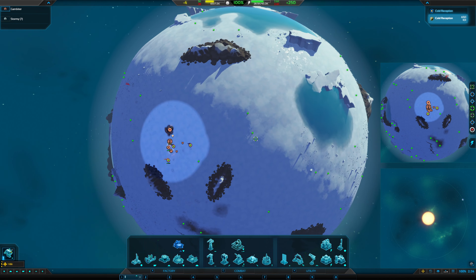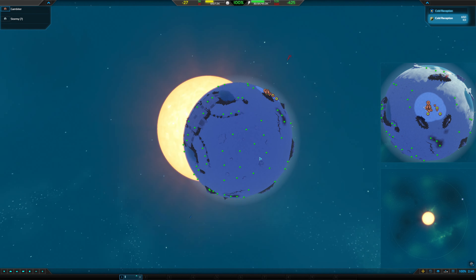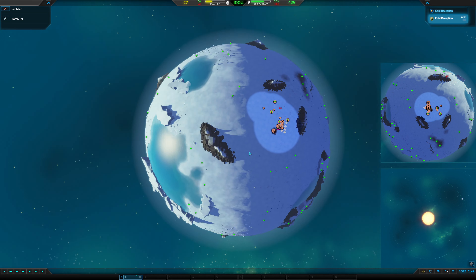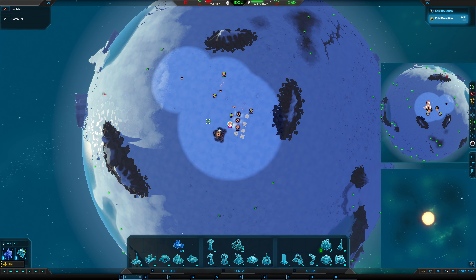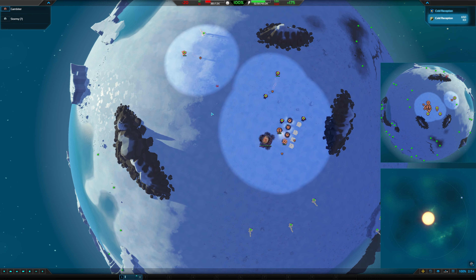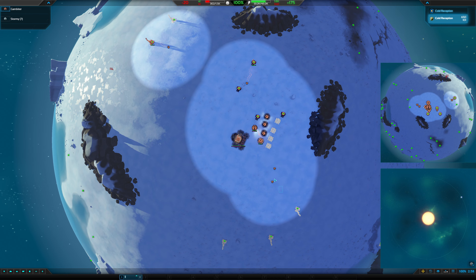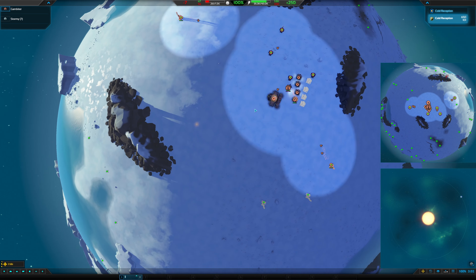Looking good — this guy shouldn't be too far away. These bots are cheap, lots of metal on the map. Let's try grabbing as much as I can. Keep going for battle, get an air thing up here in a minute — these are going together, build together.